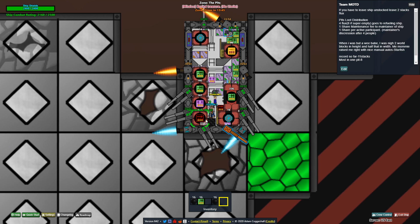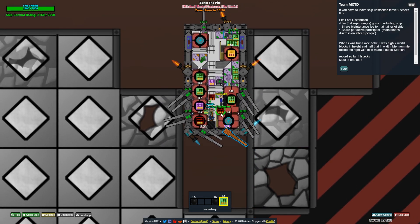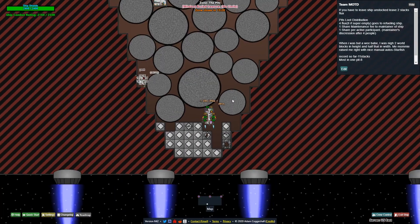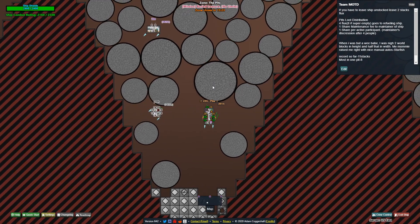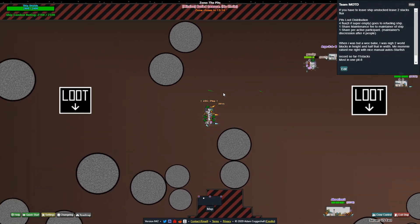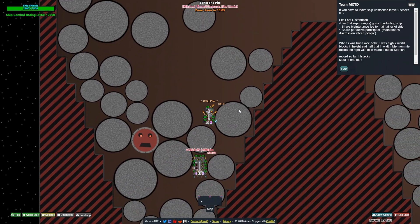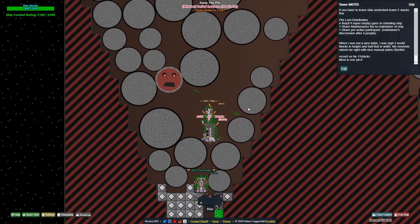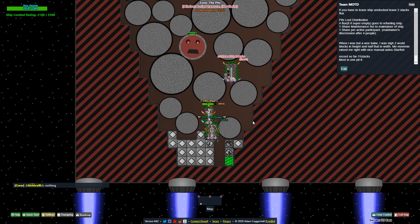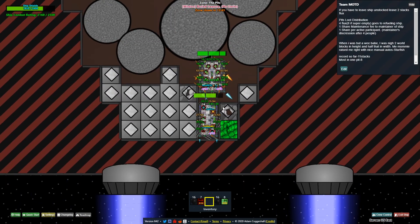Oh, I loaded the wrong thing. Whatever. So yeah, we're already getting a stack of flux — I'm hoping this one will be really good. The great thing about this ship is it's very easy to get out because you can just punch through. Now we go to the next pit, which hopefully will be better. Right now we're just trying to get deep into the burrow.